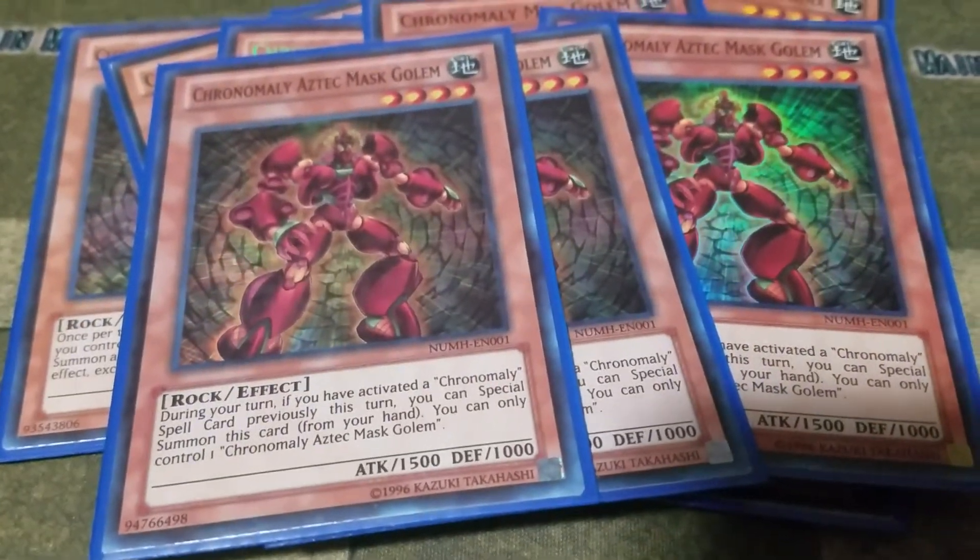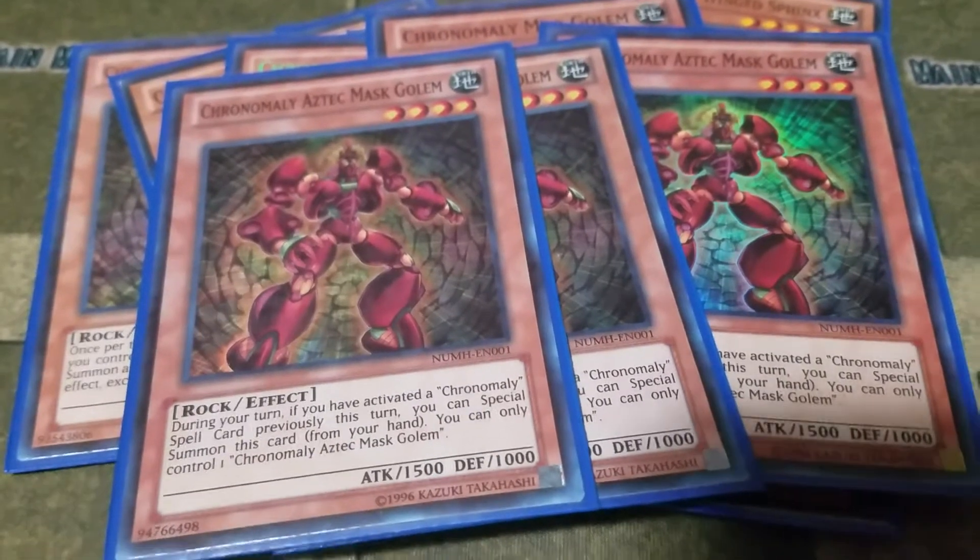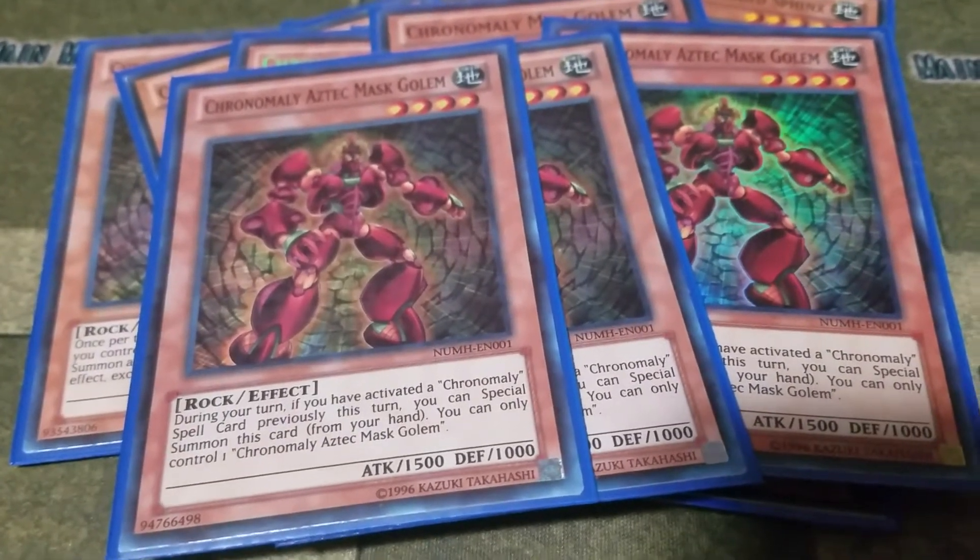Then I play three Chronomaly Aztec Mask Golem. Aztec Mask Golem is a free summon when you activate a Chronomaly spell, but you can only summon it that way once per turn, and you can only control one Aztec Mask Golem.